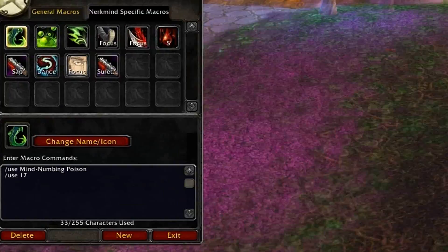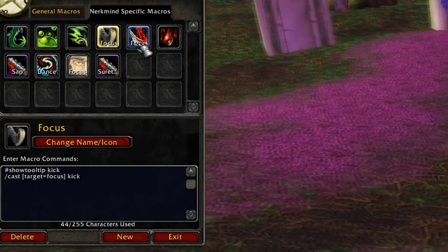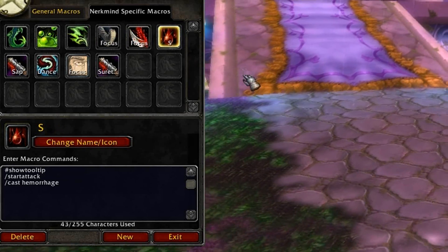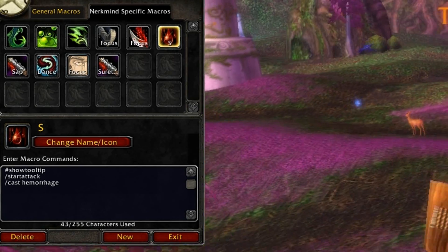Poison macro, also keybind. Focus kick again. Focus Gouge. And this is really important — on your emote you want to have your Sinister Strike macro for when you don't have enough energy.